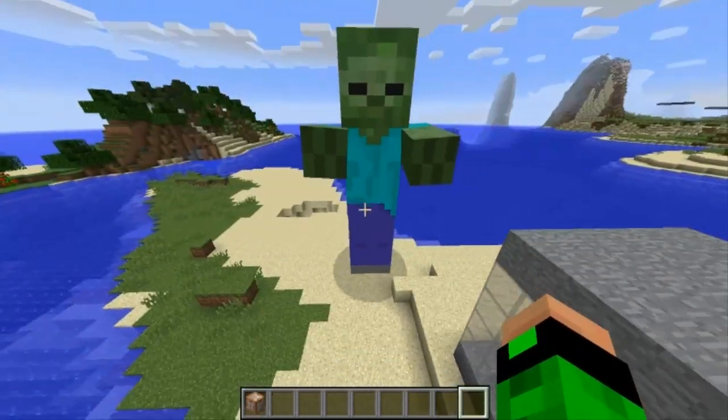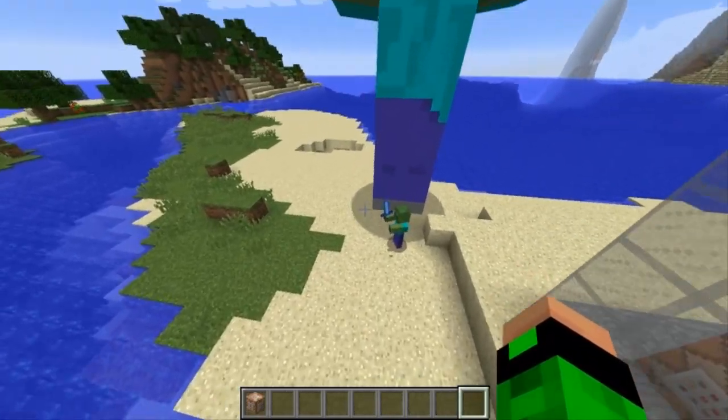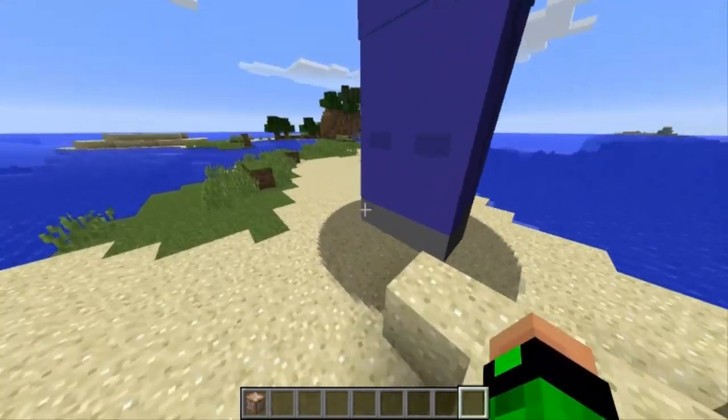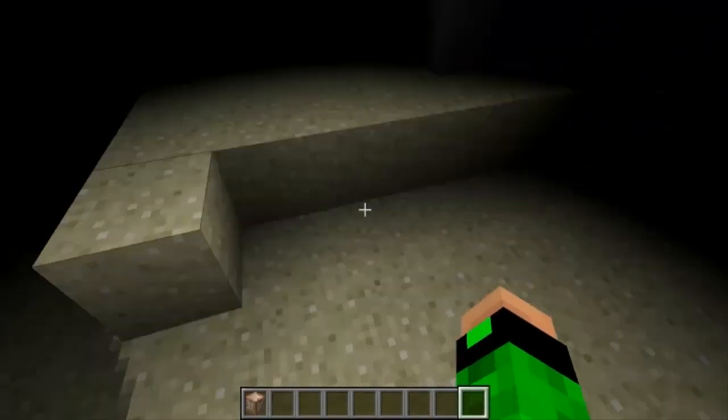Als erstes hat er die Stampfattacke: Er springt hoch, landet auf dem Boden und verstreut seinen Dreck da. Wenn man ganz nah dransteht, kriegt man Langsamkeit und Blindheit für eine kurze Zeit.